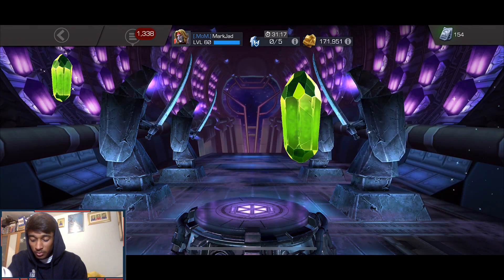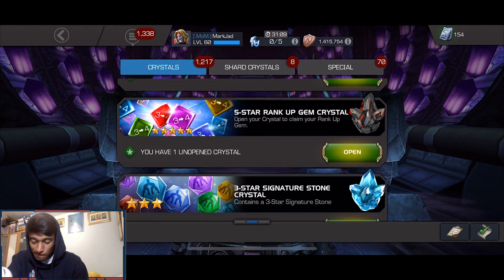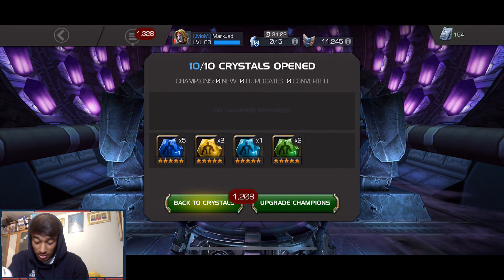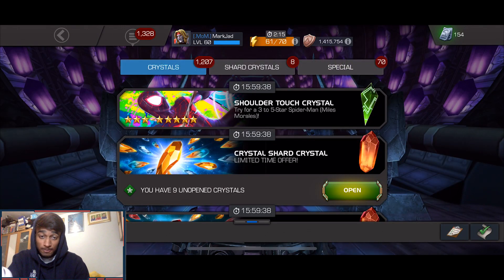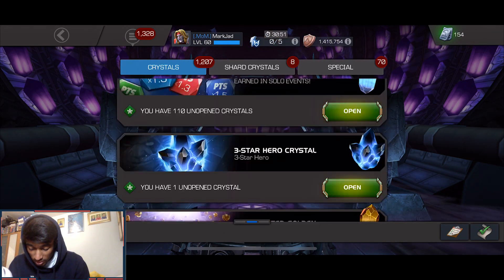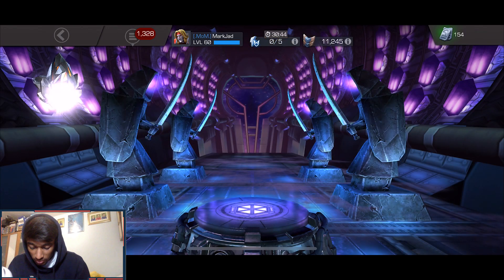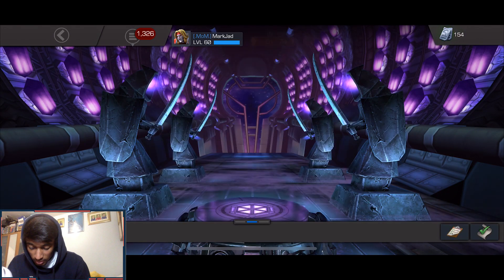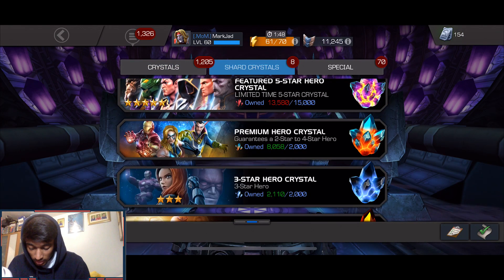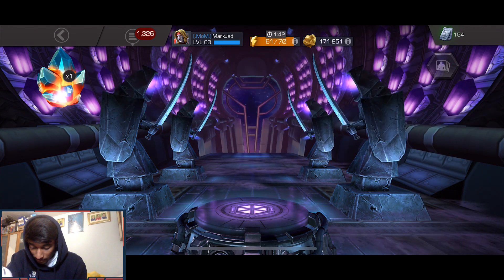We've got five-stars to open and a couple of four-stars. It's not a big opening, just a mini opening. I'm checking these crystals to see what we can get - these five-star signature stone crystals. I need to get two signatures for my Captain America. Let's see what else we can do with these war season crystals.